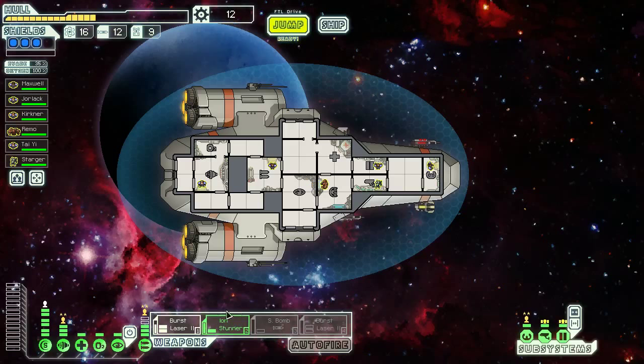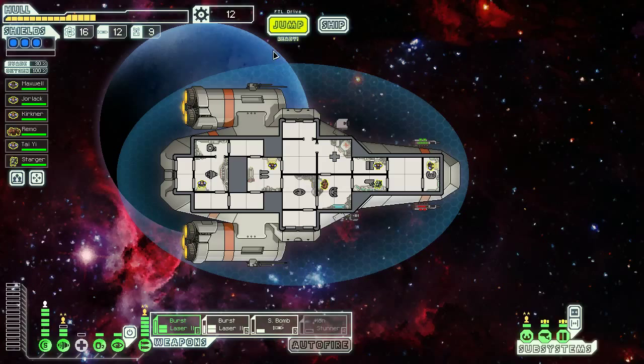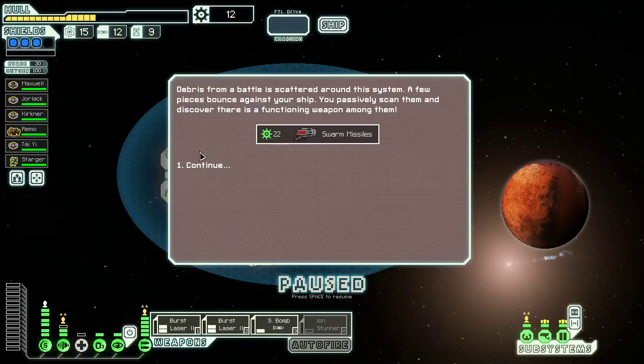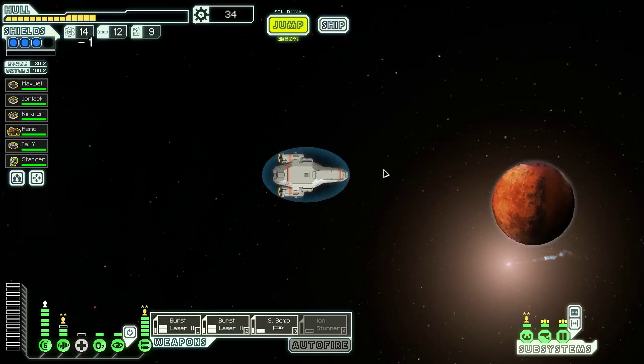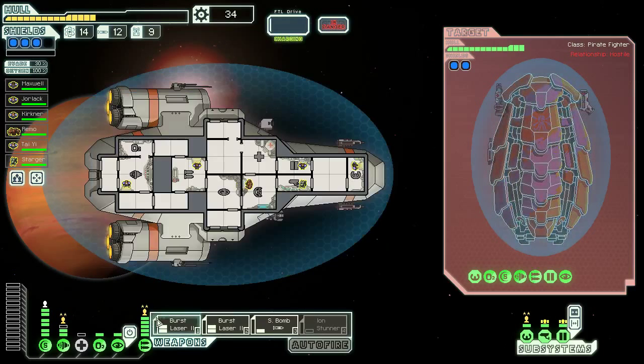There's our two bars of weapon power that we need, but we have to take that power away from our dodge chance to use it. We can actually have a pretty nice setup going here — we do need more reactor power. But with two instances of Burst Laser Mark 2, I think we're very strong at getting through shields. And we have a swarm missile. The swarm missile is basically a charge missile that allows you to fire up to three missiles at once, kind of similar to the Rebel Flagship fight. So I like that and will probably replace the small bomb with it — although the small bomb is wonderful at getting through enemy defense drones.